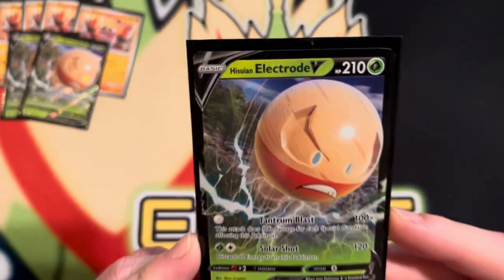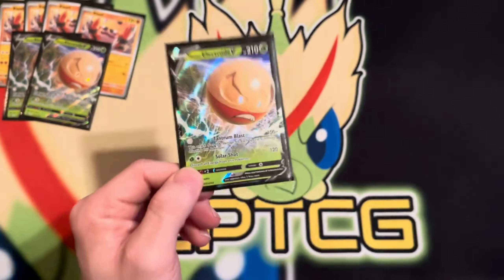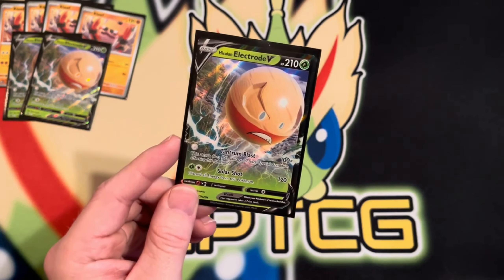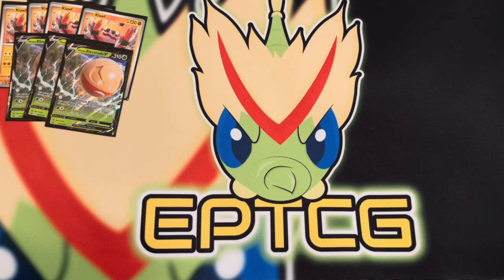Tantrum Blast on Electrode is a free attack — that's what that symbol means — and it does 100 for each special condition affecting Hisuian Electrode. With this deck we can use two special conditions, so that equals 200 damage. With Radiant Sneasler out on the field, that brings Pokémon up to 230, which helps you hit a lot of key Pokémon V for easy cheap prizes. You can also pick off Squawkabilly, Rotom, Mew, and similar lower-HP Pokémon. Klawf can knock out those lower-HP EX and V Pokémon, and it's a great single-prize attacker with Fighting weakness coverage.